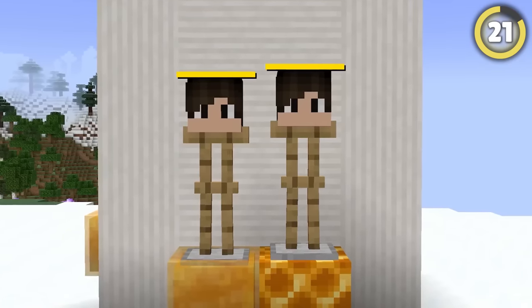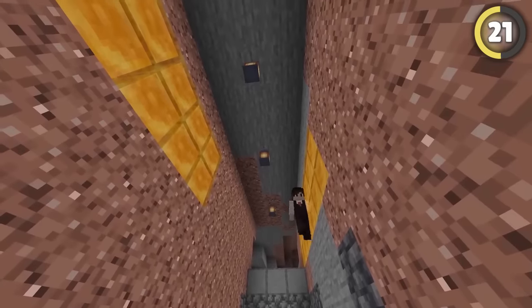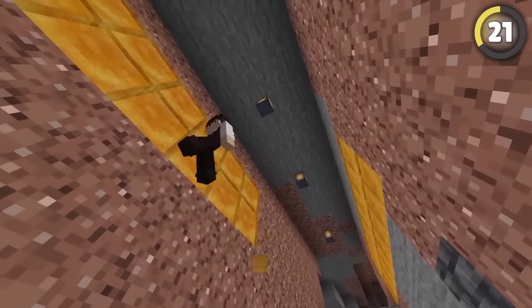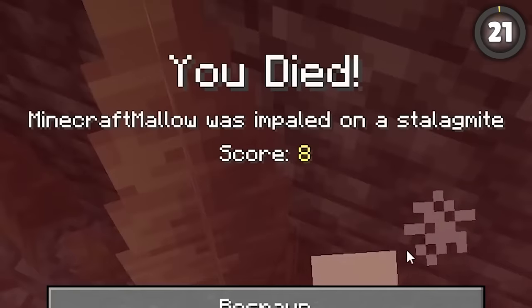Honey blocks are actually just a tiny bit smaller than a regular block, which means you can shoot directly through them. This means you can also use them to create secret perilous pathways to your hidden base — bonus points if you chuck some dripstone at the bottom to really make it dangerous.